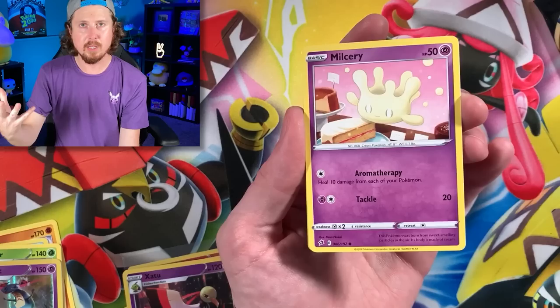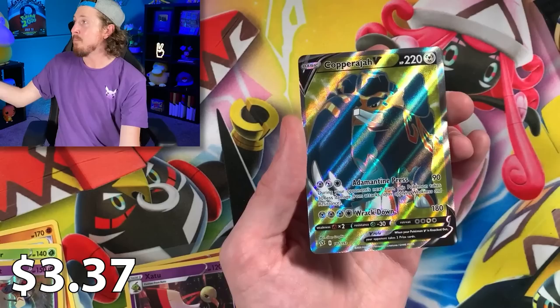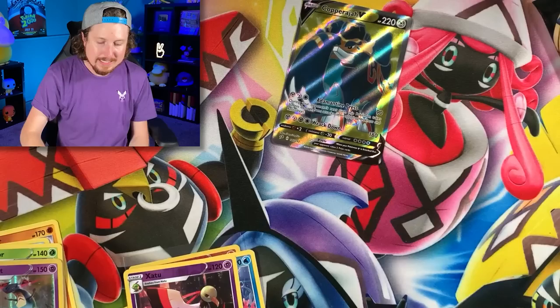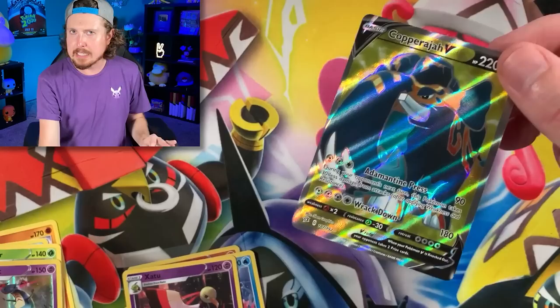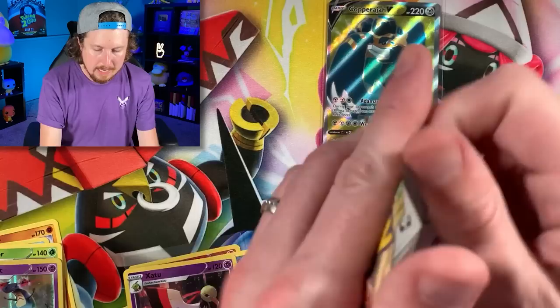Trying to find the positive in things. We got Gauralit, Infidem, Energy, Shuckle, Luxio, Durant, Barboach — and there we go! Full Art Copperajah V from Rebel Clash. I don't know if I'm a huge fan of the background color. It does make the Copperajah V pop a little bit, but I'm not the biggest fan of that color scheme.